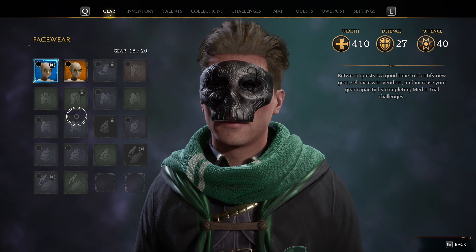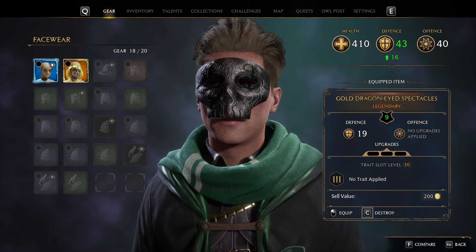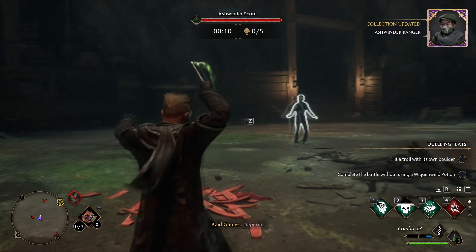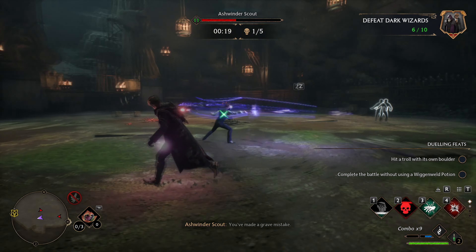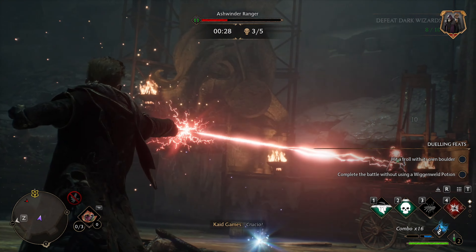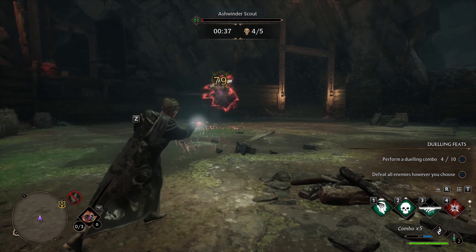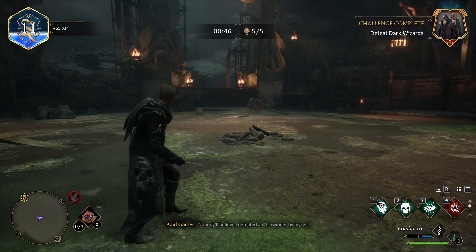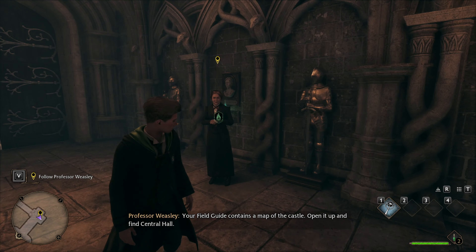Over time you will want more Hogwarts Legacy gear slots — these are essentially your pockets for clothing like cloaks, hats, and other items. You only start with 20 slots, which will fill up as you open chests, get quest rewards, and shop in Hogsmeade. Getting more gear slots is pretty tough and involves completing Merlin's Trials, which are a set of smaller puzzles you find through the map. You'll need to use Mallowsweet to unlock them. In the exploration section of challenges, there is one for completing Merlin's Trials — you get 4 new gear slots per challenge, with 5 separate challenges to complete, giving a total of 20 additional gear slots.